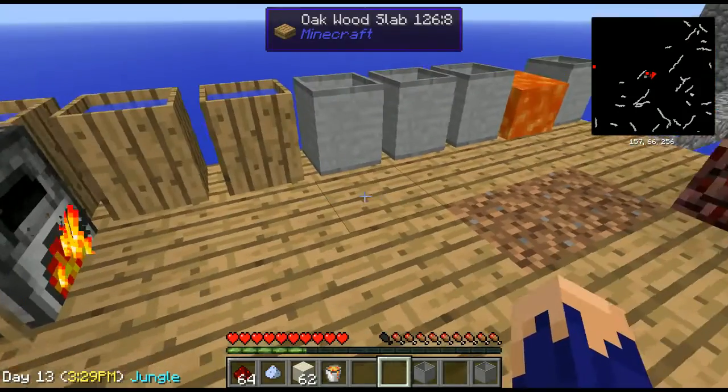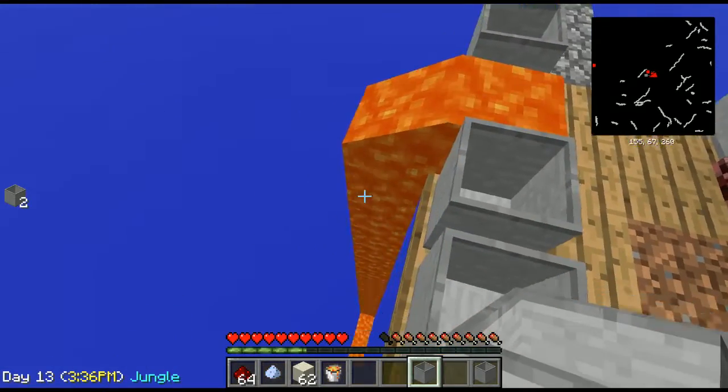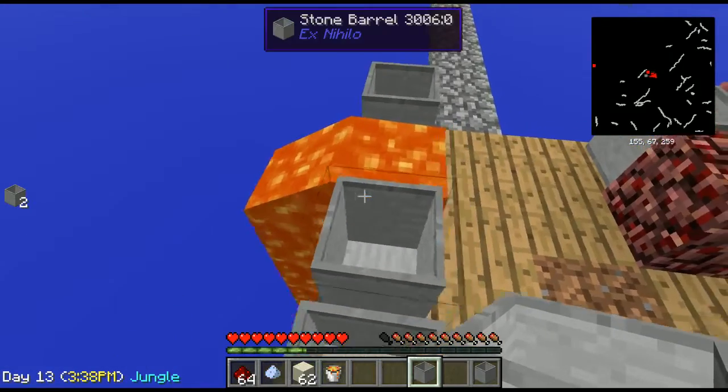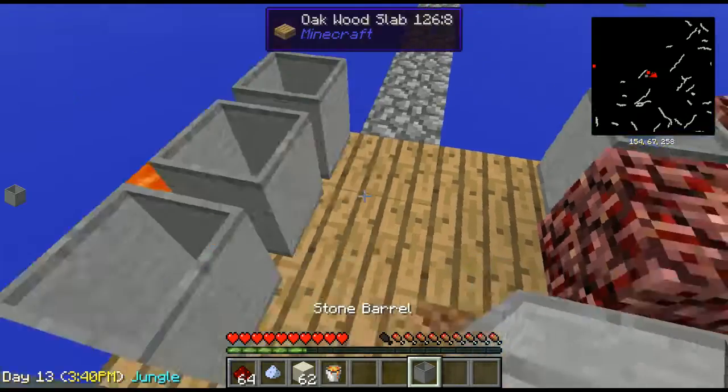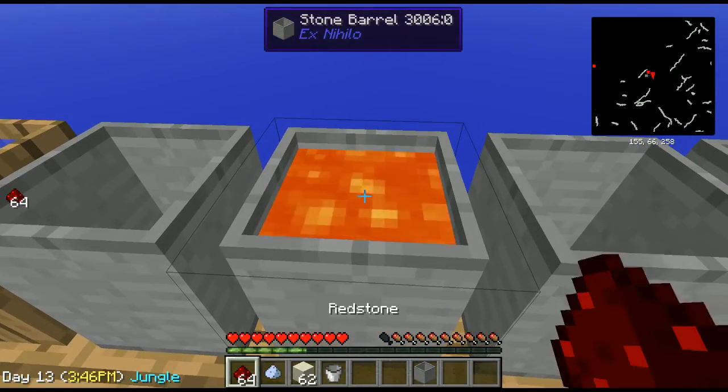Next, we want to put down our stone barrel. As you can see, our wooden barrel could not hold the lava. So put that there.